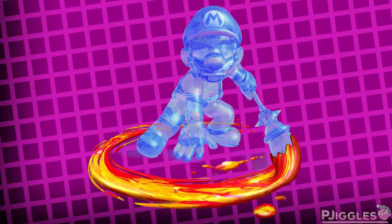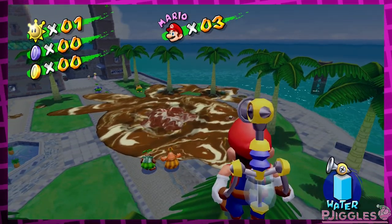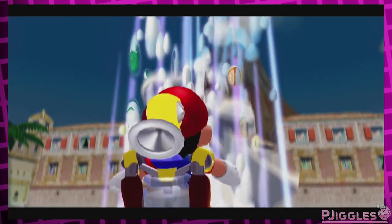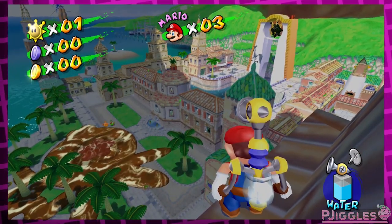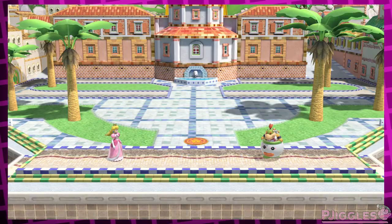In Super Mario Sunshine, anything Shadow Mario covers with ink gets buried into the ground, and at the start of the game this Pianta statue is covered in ink, which is why it's gone. But then you clean it off and the statue rises again, and it's there for the rest of the game. Maybe the Smash team looked at the plaza at the start of the game and went, 'Oh, there's no Pianta-shaped statue here,' and just cleaned off all the ink in the Smash version and called it a day.